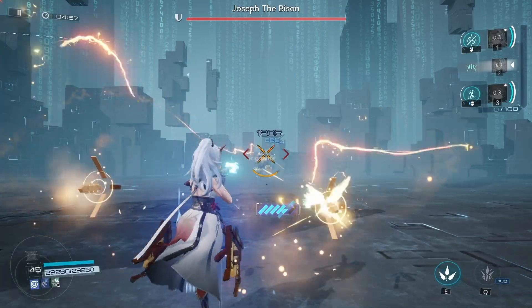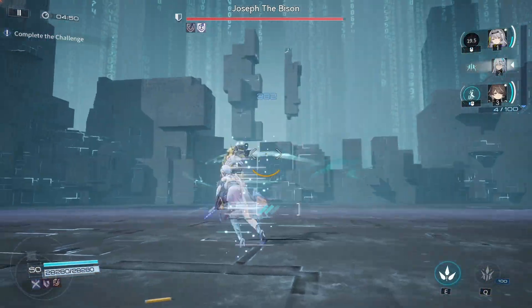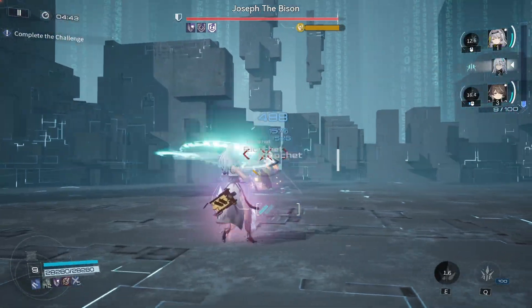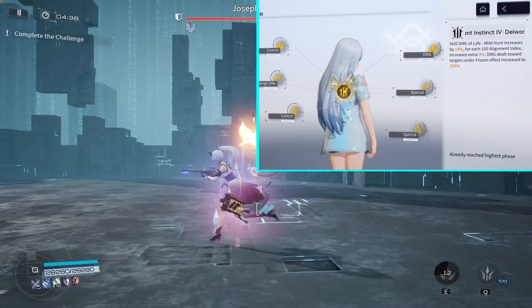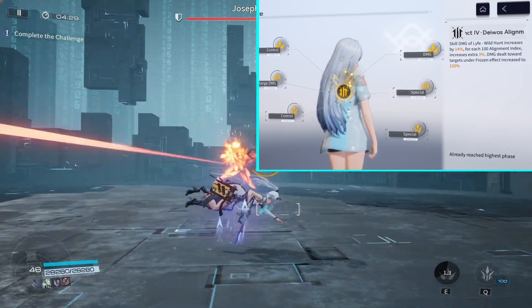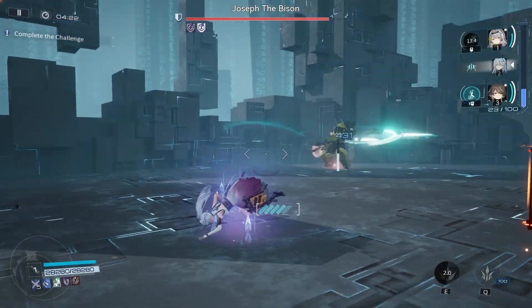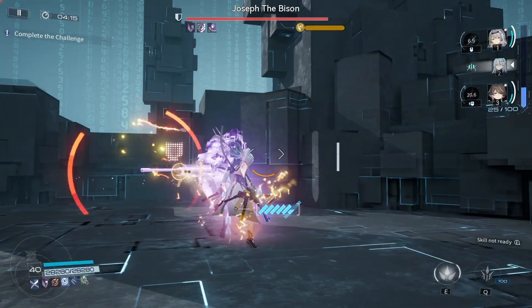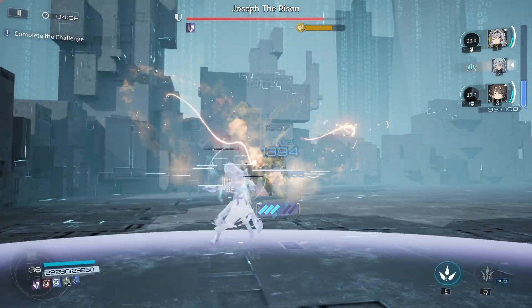With the recommended set I couldn't even beat it, but once I switched to the Dharma set and increased ballistic damage, we got it done. Now we're going against Bison — a 7,000-point neural connection — using Cherno. Life's alignment index is important: the skill damage of Life's Wild Hunt increases by 14%, and maxing out all her neurotics gives an extra 26% damage on skills, which is massive.